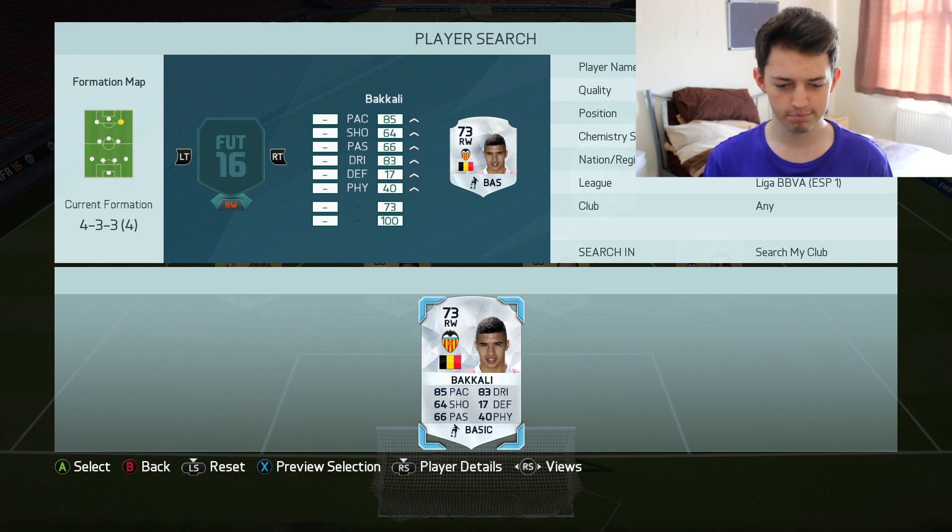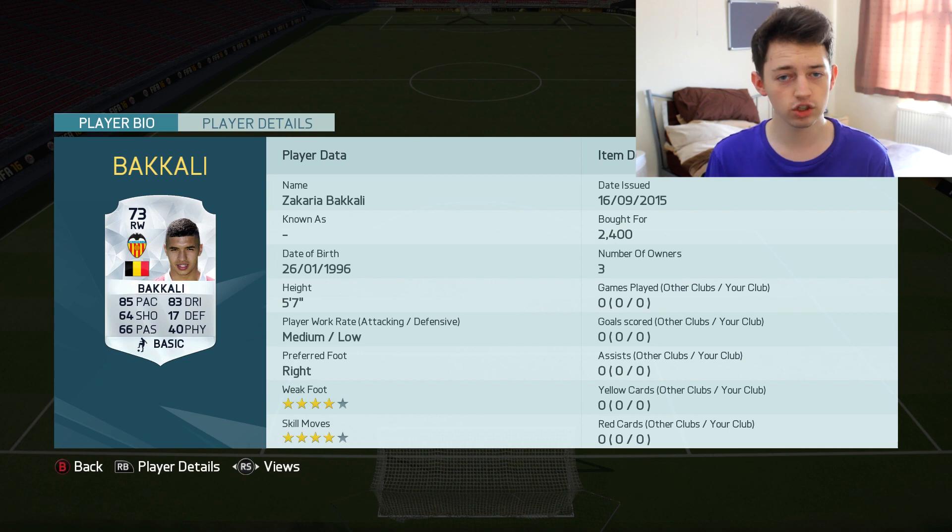There is the Belgian right winger from Valencia. Let's go into that - you can see he does have 85 pace, 83 dribbling, four-star skills and four-star weak foot, also playing on the right wing. It's obviously the same league as Messi as well, and that is the closest you can possibly find, I think, to Lionel Messi.